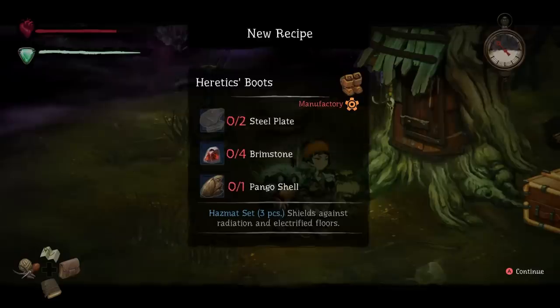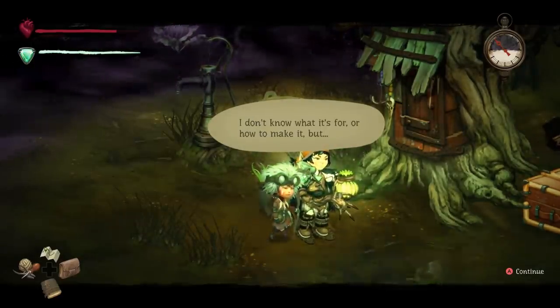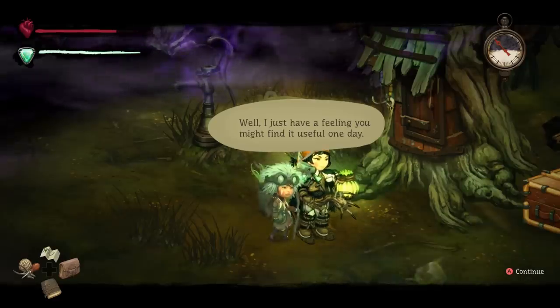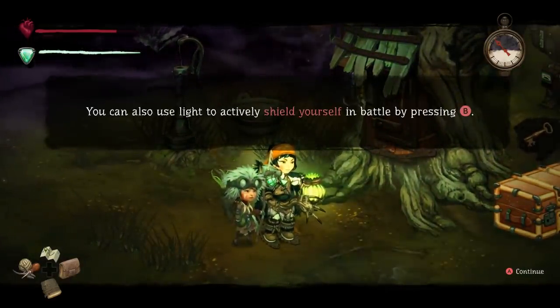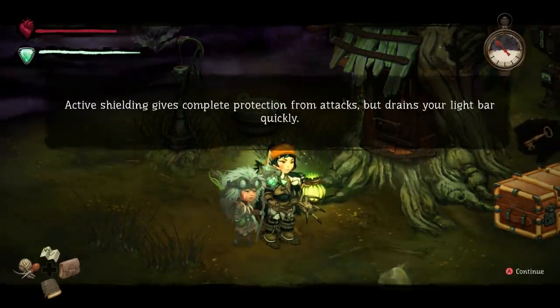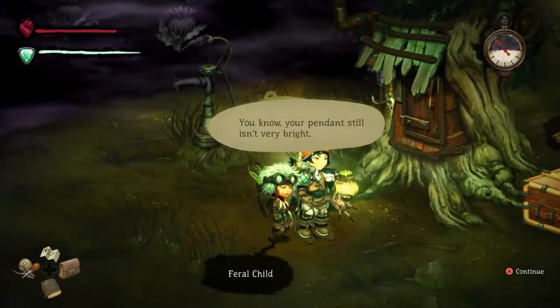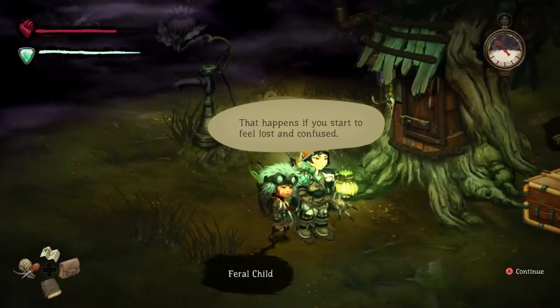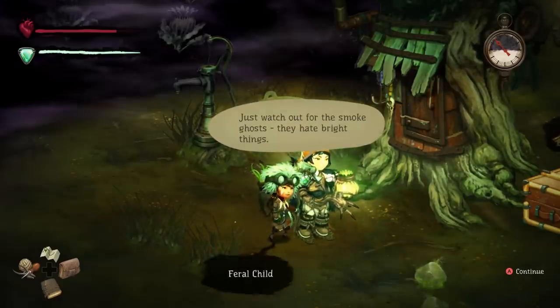And since I trust you, here's something else — Heretic's boots: hangar shell, brimstone, steel plate. Shields against radiation and electrified force. I found this recipe in the wasteland along with my staff. I don't know what it's for or how to make it, but I have a feeling you might find it useful one day. The pendant will automatically repel the smoke as long as you have light in your light bar. You can use the light to actively shield yourself in battle by pressing B. Actively shielding yourself gives you complete protection from attacks, but drains your light bar quickly. These will help restore your light — Spirit Sunday, fresh bug confection. Just watch out for the smoke ghosts. They hate bright things.